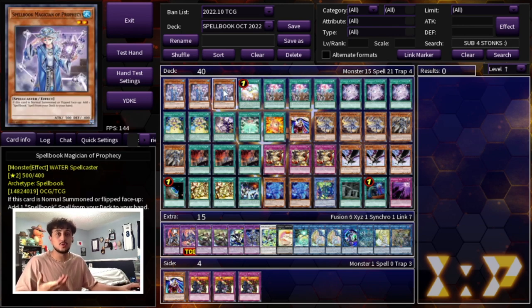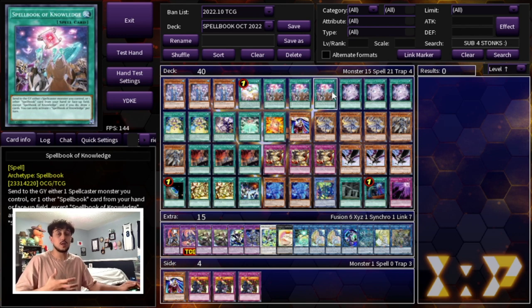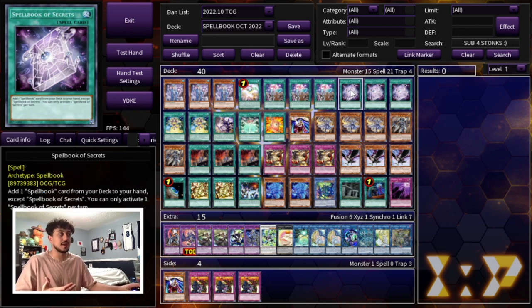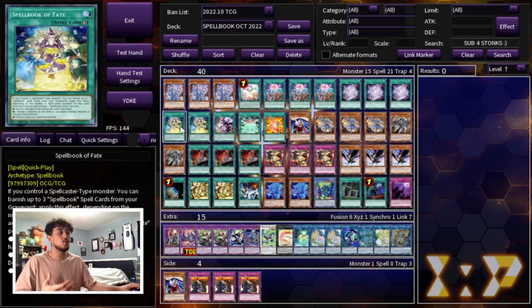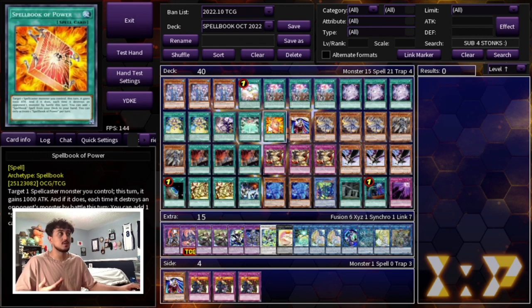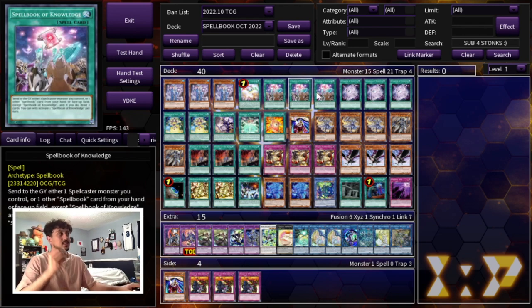A lot of people used to use Spellbook of Knowledge as a draw engine, but they never actually realized that Knowledge also lets you send a Spellbook card from your hand to the graveyard, so you don't always have to spend Spellbook Magician. Then you have three Spellbook of Secrets — this is just a roto for the deck, adding any Spellbook card from your deck to your hand, which is insanely powerful. Then we're playing two Spellbook of Fate, one Spellbook of Masters, one Spellbook of Wisdom, and one Spellbook of Power.